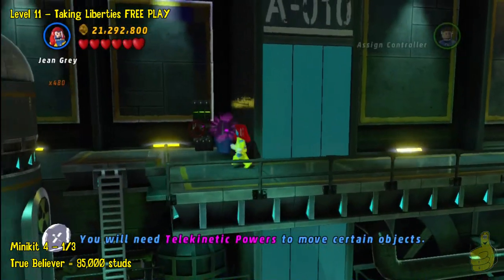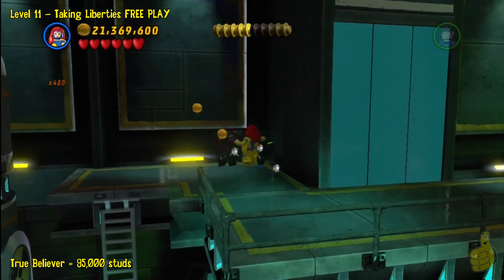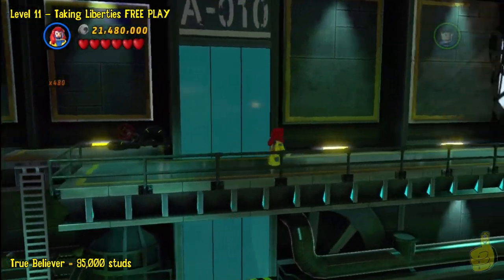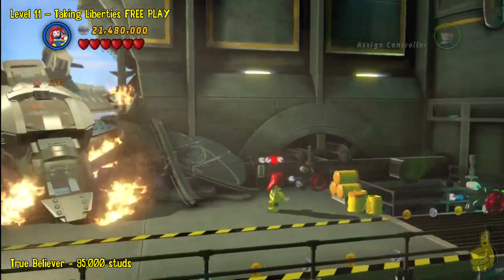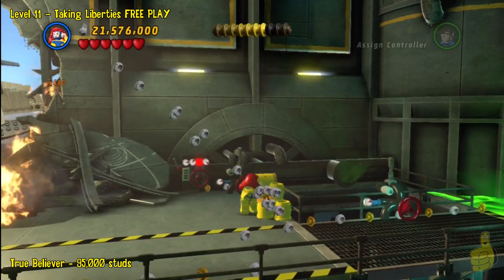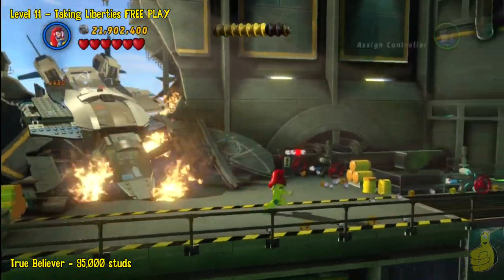Throughout the level there are a couple of these purple pots. Although we like to try to keep those all clumped together, it was just too difficult and seemed ridiculous trying to go all the way back or all the way forward in the level. So we got them labeled — there's going to be three different quick links and it'll take you to three locations for those purple pots.